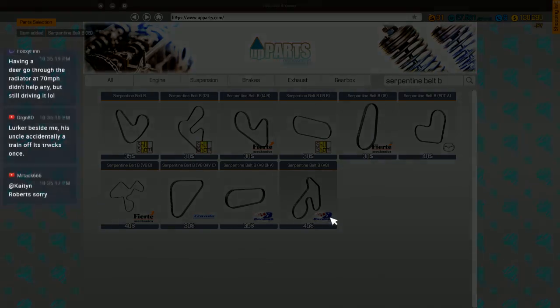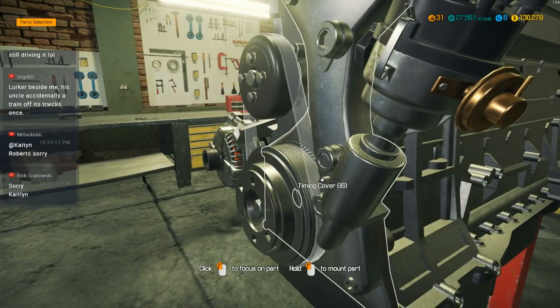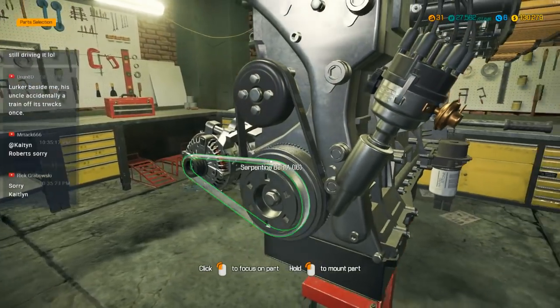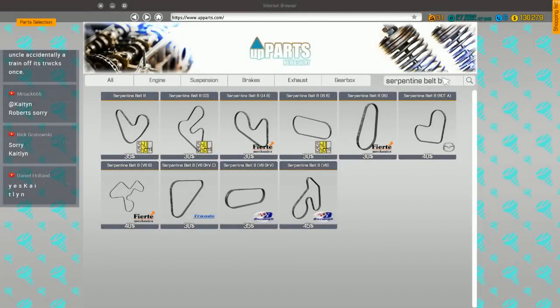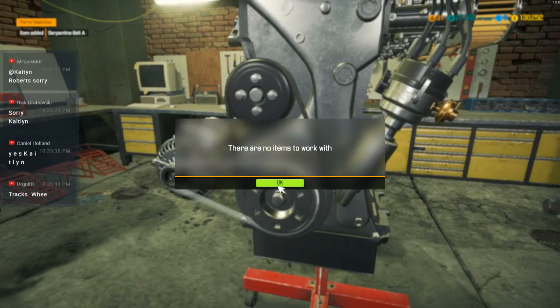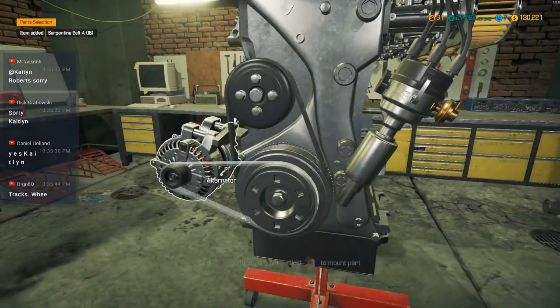Man, totally blind — I think it was right in front of me. His uncle accidentally knocked a train off the tracks twice — once is an achievement, but twice, that's just crazy. Serpentine Belt A. Oh, I grabbed the wrong one. This is the one I want — almost the same but not quite.